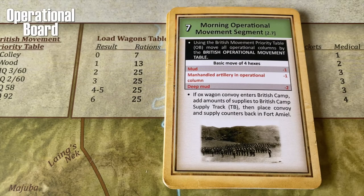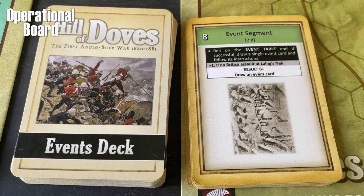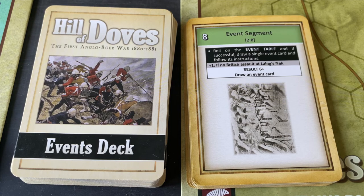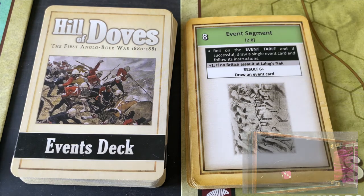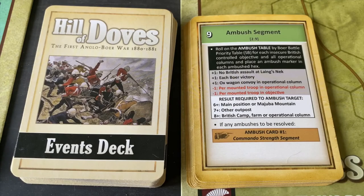Card seven is the morning operational movement segment — we don't have any operational columns, so this doesn't apply. Card eight is the event segment. In the first two days we rolled with a plus-one modifier because we had no assault at Lang's Neck. Now that we've done an assault and moved the marker, that plus-one no longer applies — so instead of needing a five or six for an event, we only need a six. Since events are largely negative, this is a benefit of pressing the offensive. We roll a three — no event today.